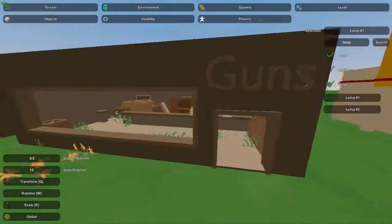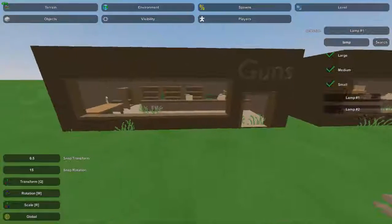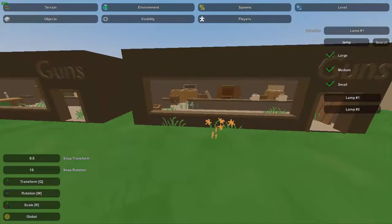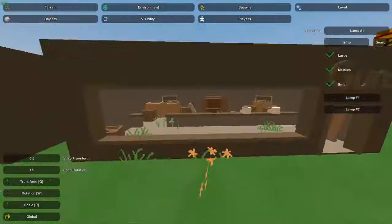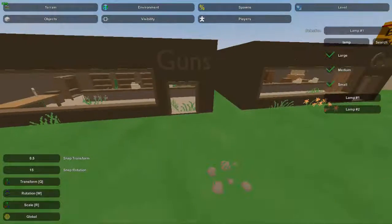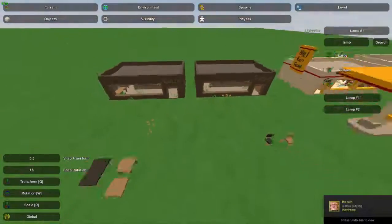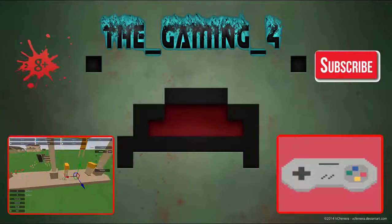Anyway guys, that's pretty much it for this Unturned map editor tutorial. Hopefully you learned what you needed to know about how to decorate these things. I showed you two different styles, but feel free to combine them however you think is going to look the best — there's really no one way of doing this. If you liked the video please hit the like button and subscribe if you want to see more. See you all later!